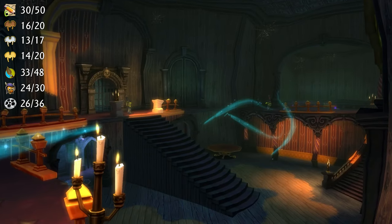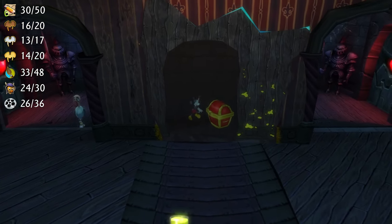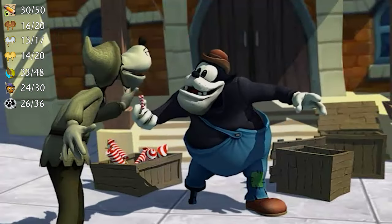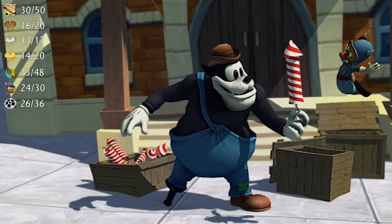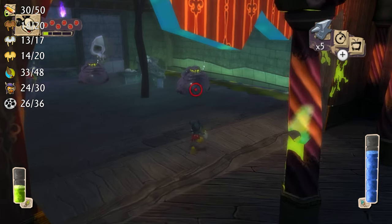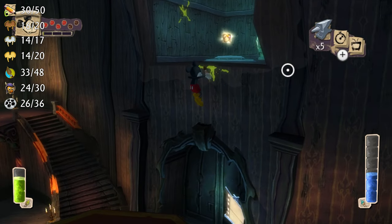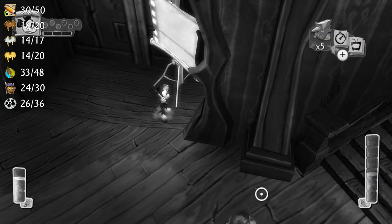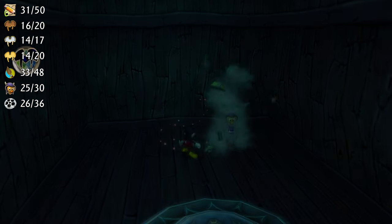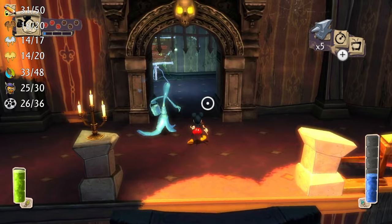You should now be in the Lonesome Manor foyer. You can find the lost Colonel Pete tapes that Big Bad Pete asks you to find — this doesn't give collectibles we need but it can affect the ending cutscene if you helped all the other Petes. On the right side of the first floor you can find a silver pin and a chest among the Spladooshes. Ride the flying tables up to the Chernabog painting and thin it out to reveal an inset in the wall — in here you'll find a piece of concept art called Lonesome Manor 1 and a caged gremlin. There are two ways to open the exit in the foyer but neither gives any important collectibles, so choose whichever path you want.